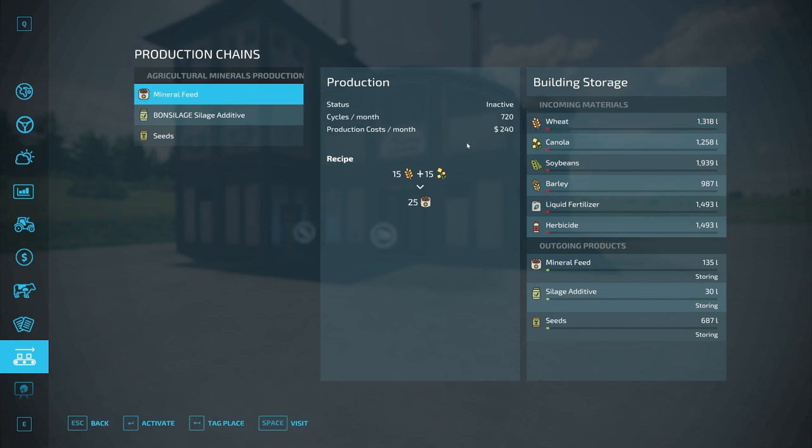Cycles per month is 720, meaning this recipe cycle is going to happen 720 times per month. If you're playing with one-day months, this will happen every day; two-day months, every two days, and so on. This is how much it's going to cost you to run this factory per month — so with one-day months it costs you that every day, two-day months every two days.